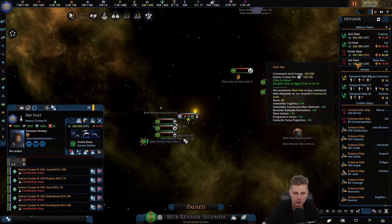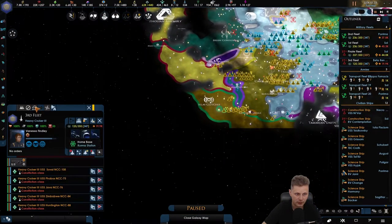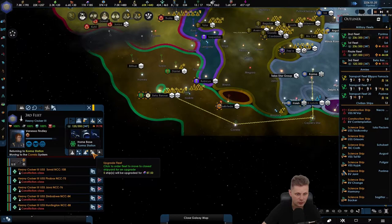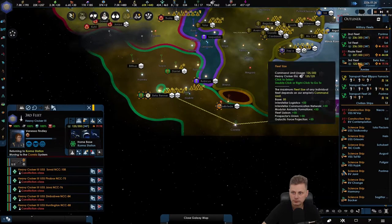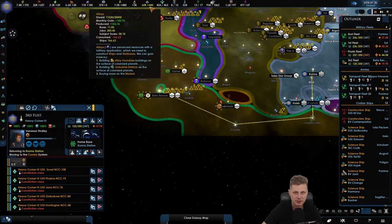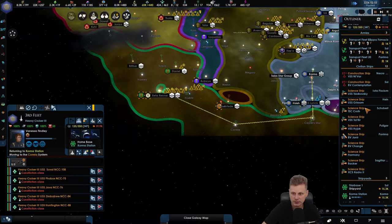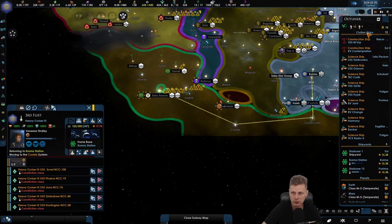Where are you? You're not doing anything, huh? Return home. Reinforce that. We need more trained officers and dilithium — dilithium still is an issue.